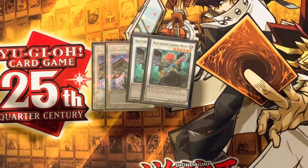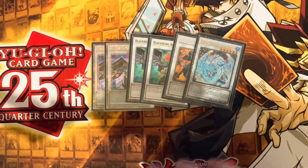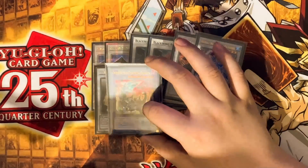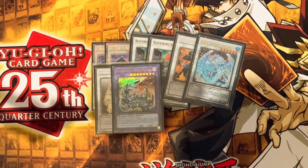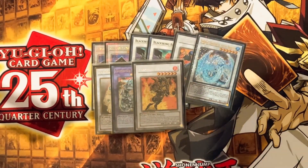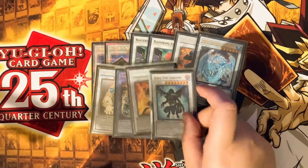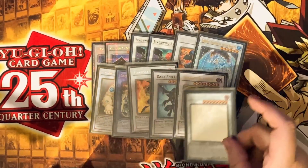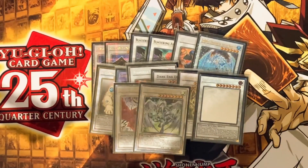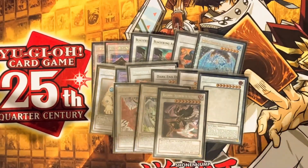Now for the extra deck: two Armored Masters, two Armed Wings, Goyo, Brionac, Colossal Fighter — though that slot could literally just be the third Armor Master. You can go with Chimeratech Fortress Dragon for machina plays, Flamvell Uruquizas since it's another level six and does piercing which is really good, playing Dark-attribute Dark, Dark, and Dragon — Thought Ruler, Red Dragon Archfiend, Black Rose, Stardust, and also Silver Wind, which is about five dollars right now by the way.